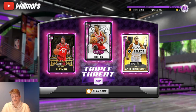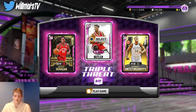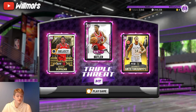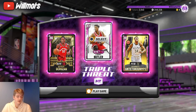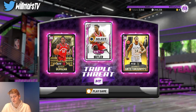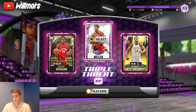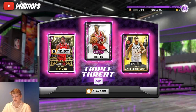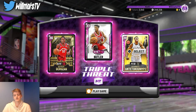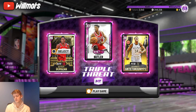For the two shooters, they should just be able to create space and have nice jump shots with good green windows, which DeRozan and Jimmy have. They don't necessarily have to be opals — they can be diamonds, pink diamonds, anything. Just two cards you're comfortable with, with the releases and their dribble moves, and you'd be good. Consist your team of these three players and you'll be set.